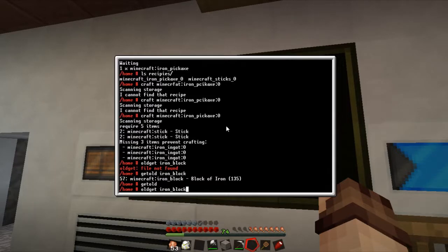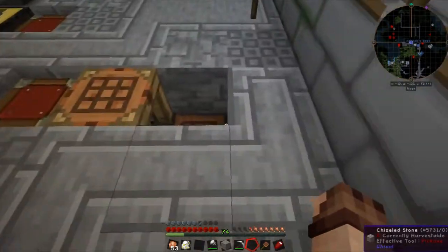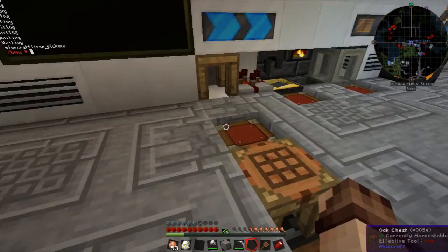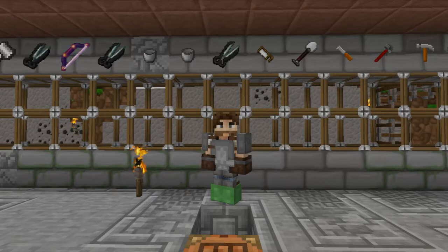We'll place those back in there and send them back to storage, walk that along, and then re-request our pickaxe. Now we should have everything we need - there you go, it's actually found the items and it's now crafting it up. Once it's finished crafting it'll suck that item out and stick it back into storage, which it has, and then it will return it back to be used.